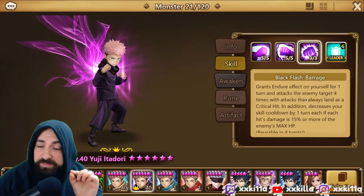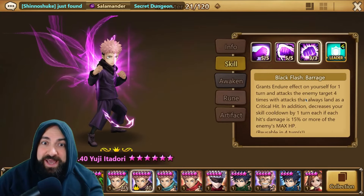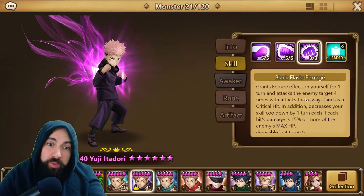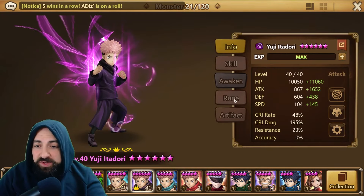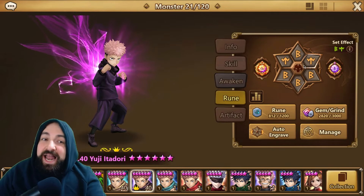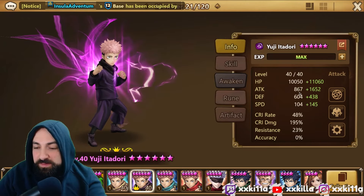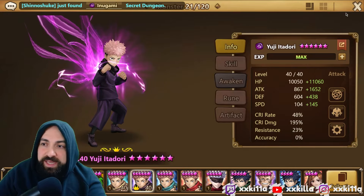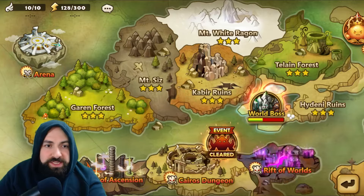If you're doing 15% or more of the enemy's max HP, the skill cooldown decreases by 1. So hypothetically, this skill will always be ready. He's got endure so hopefully he doesn't die that easy. He's a tech type monster. This account has runes. I'll put him on speed, crit damage, attack. I've tried to give him some good crit damage, no crit rate, and some HP and attack.